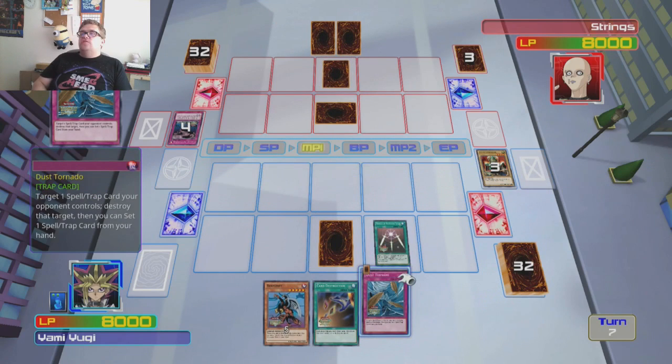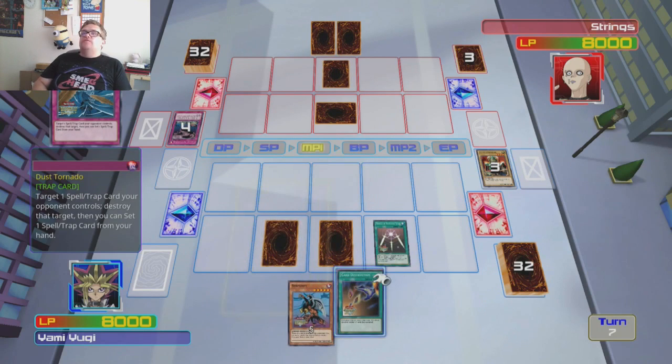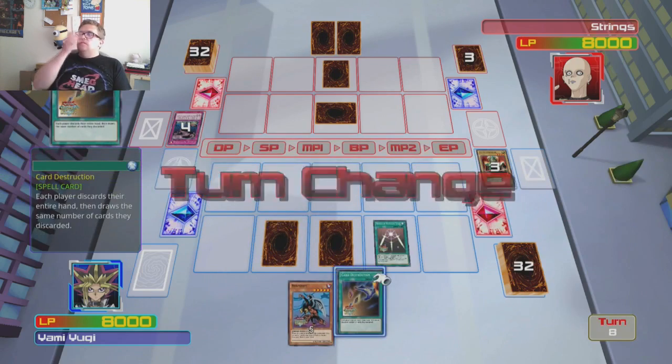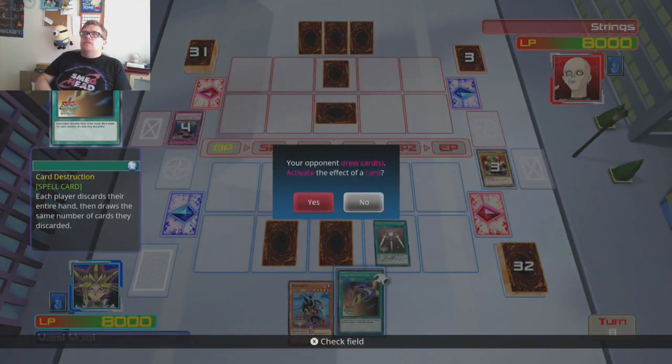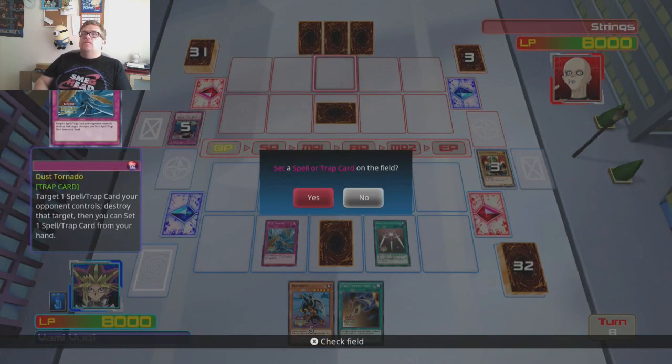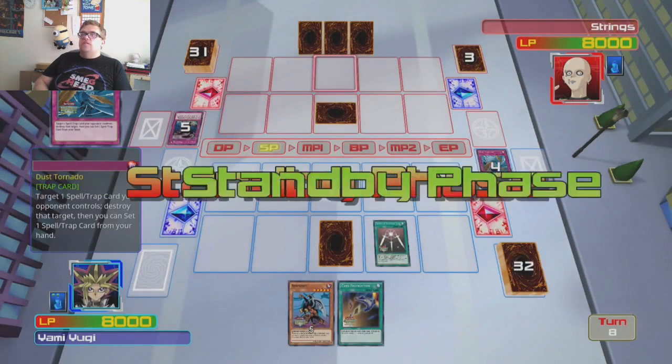Dust Tornado — right, okay, we'll set that. We'll destroy his trap whatever it is next turn. See what he does now. He's obviously going to be working towards Slifer, so we'll destroy that. What was it? Call of the Haunted. So that was a good decision.